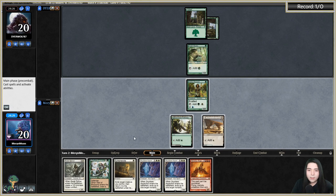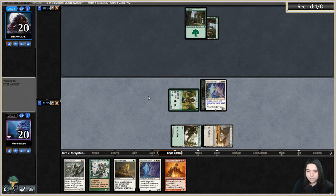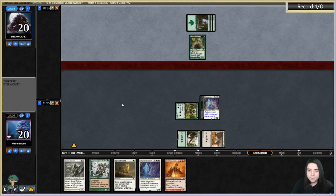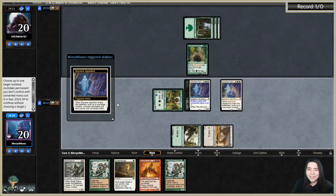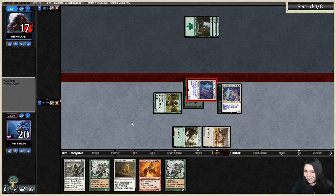Eating their Elvish Archdruid as well — being super annoying. We're just flickering both Skyclaves and turning their entire board into Illusion tokens. Skyclave is so annoying. If we draw another land we can even get Akroma online.